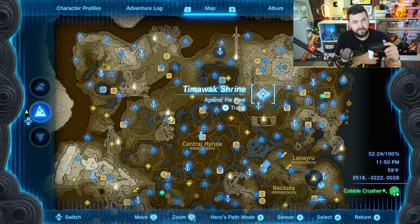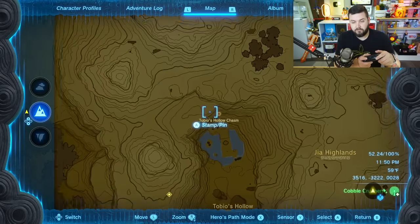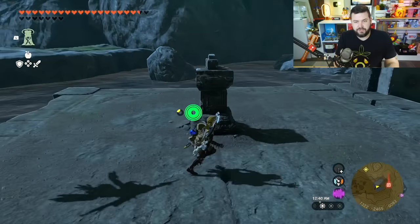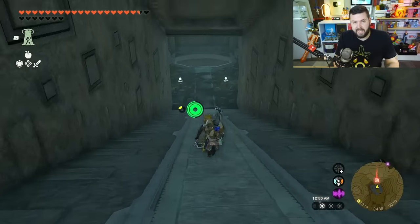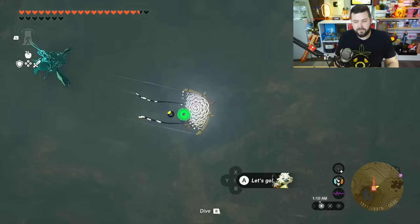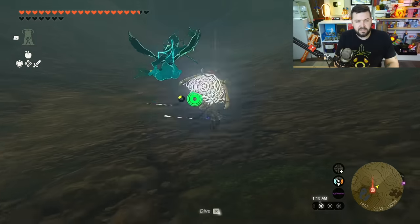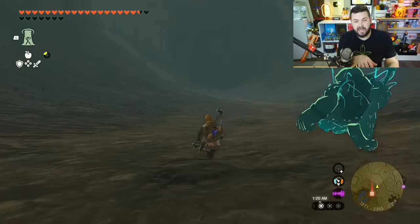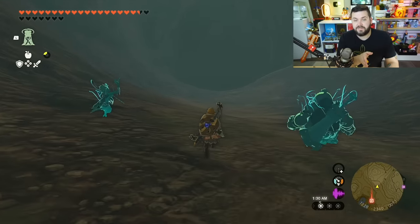Once you have a multi-shot bow — preferably five-shot — and access to Tobio's Hollow, you can now perform this glitch. Make your way to Minaru's Altar where you had to put Minaru's Mask on, then walk down the passageway and enter the hollow. Tobio's Hollow Chasm is unique from the other chasms in that it's not directly straight down. The cutscene involves you actually decreasing in altitude, and we're going to use that transition between the overworld and the depths to our advantage.